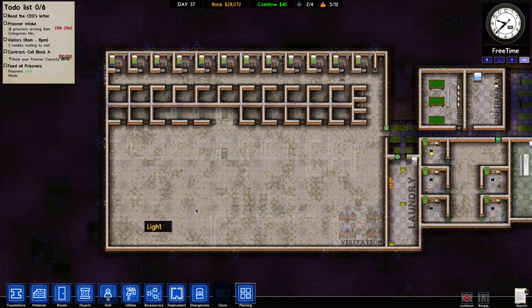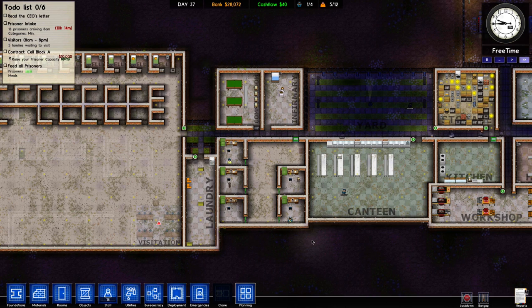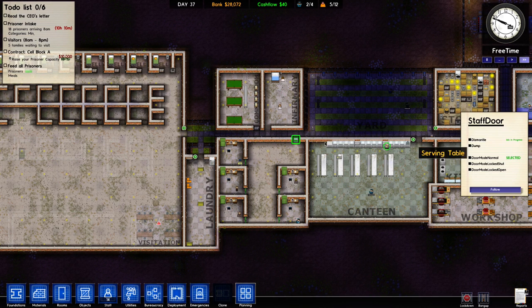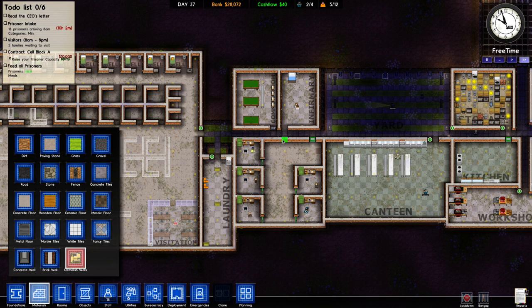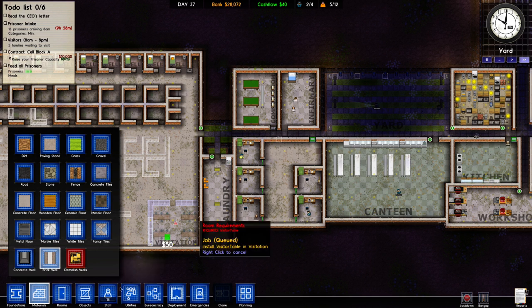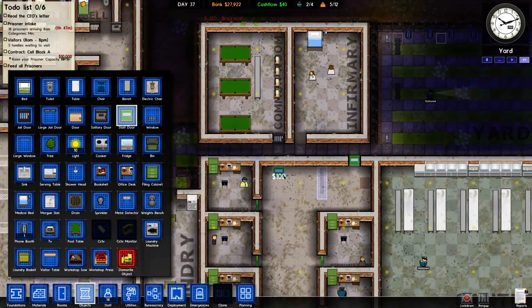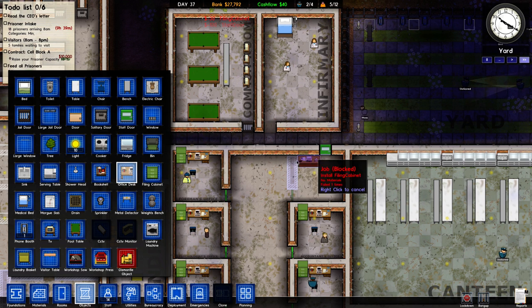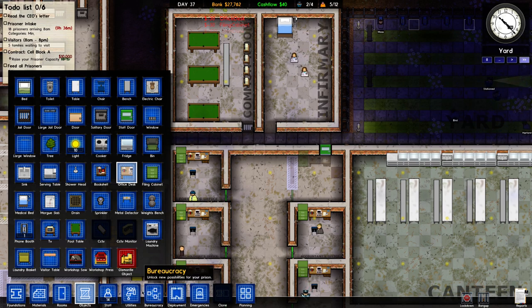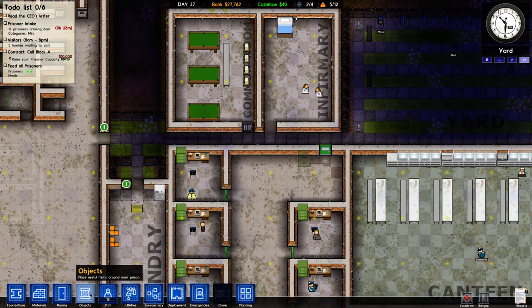Maybe I could also put some cells down here, or maybe I'll put another common room or something like that. I'm going to move this door and put it here so that I can actually have another office here. I'll put these doors here so we can get another office going. I only need one more for the lawyer, so once I get the lawyer, I don't need any more.